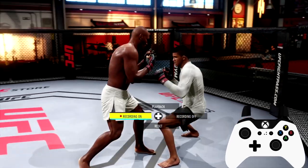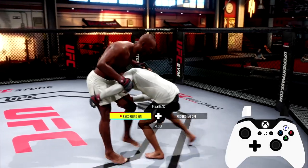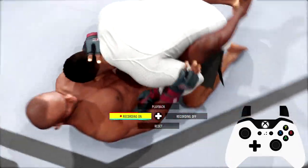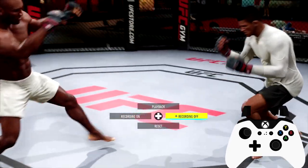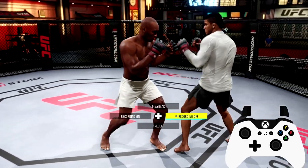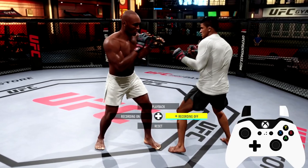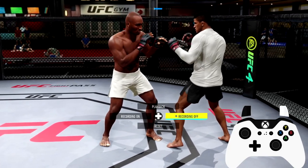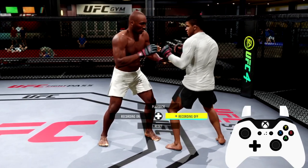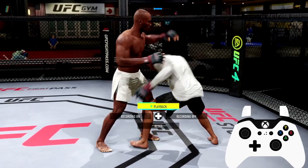Now let's say they mix it up and instead of going for that submission they clinch you and then they go for a takedown. A lot of times they'll ankle pick you. But again you have time to deny that. I'm going to be holding right trigger as you see on the screen on the controller — that will be R2 on PlayStation — and the second I see him going for that takedown I want to immediately hold the left trigger as well. So we're holding both triggers. Do not tap them, you want to hold both triggers. Second I see him going for the takedown, boom.